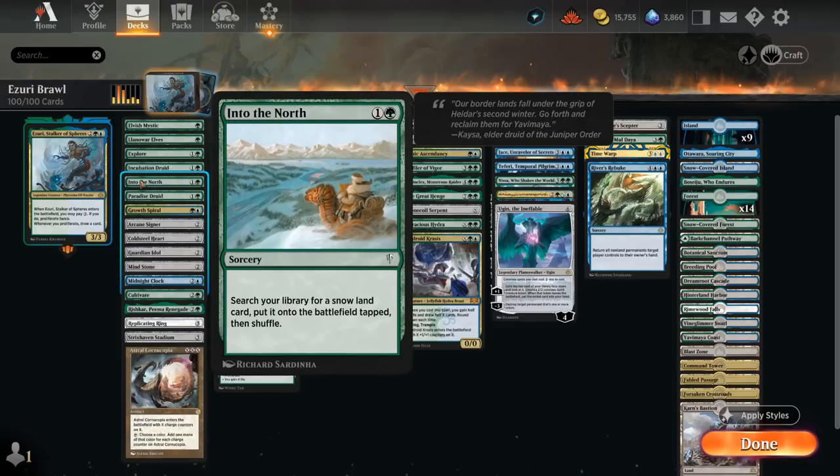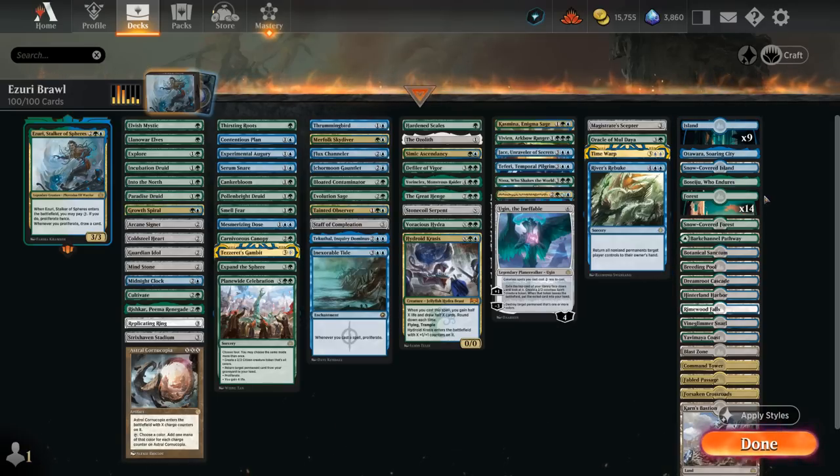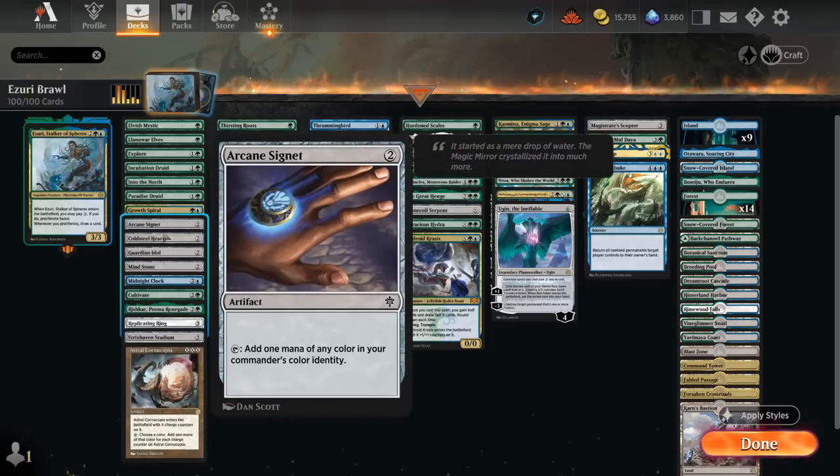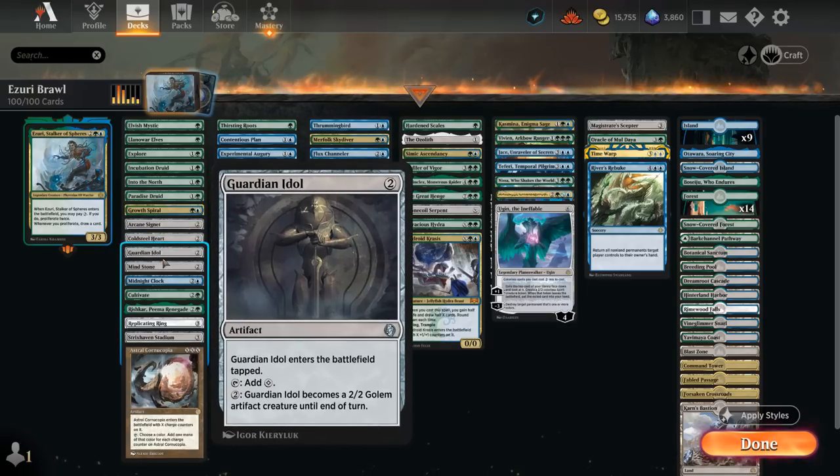We've got Into the North to find a Snow land — I've got 2 Snow Basics and a Snow dual land to search up, so we get to play with beautiful full-art Kamigawa lands instead. There's also Paradise Druid, which has Hexproof — a bit of built-in protection when it's untapped. Then some ramp artifacts: Arcane Signet, Cold Steelheart, Guardian Idol, and Mind Stone at 2 mana.